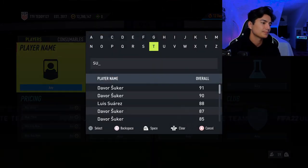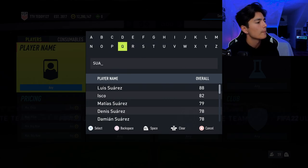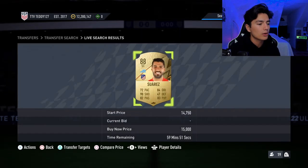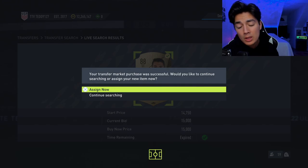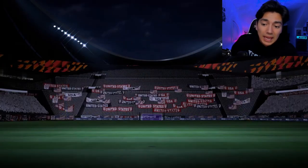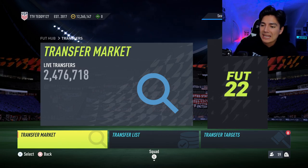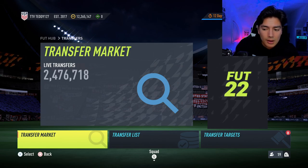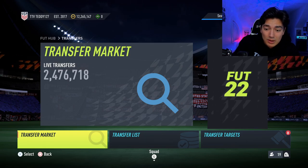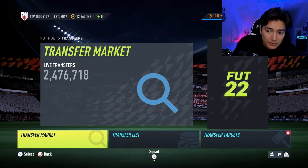High-rated fodder — here are my max buy prices: 88s, 15k max; 89s, 20k max — I would not go over 20k; 87s, 11k max — I would not go over 11k; and 90s, try to aim for around 25k. But here's the thing — with some of this fodder, the Team of the Season cards are actually the cheapest at their rating, so you want to target those.